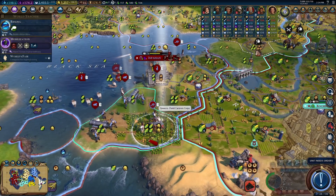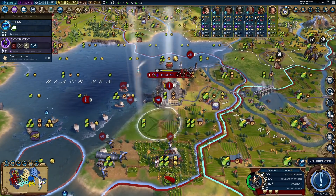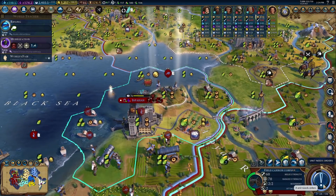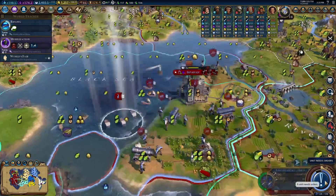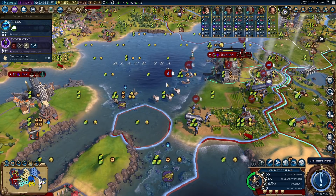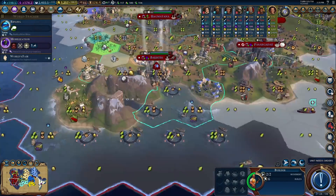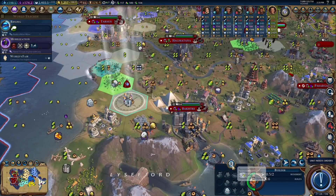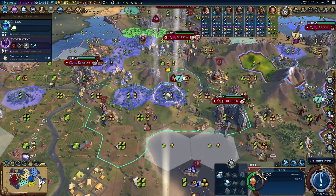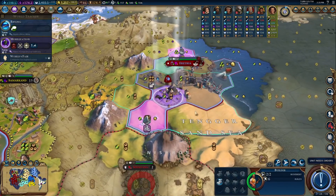Let me just swap you for a sec and I'll put you on the hill afterwards. You're going to move here — you've still got a promotion, that's okay, you're going to rest there. You're going to wait here. We still have plenty of tiles to improve in this area — some of these tiles might get replaced with districts later, but that's fine.